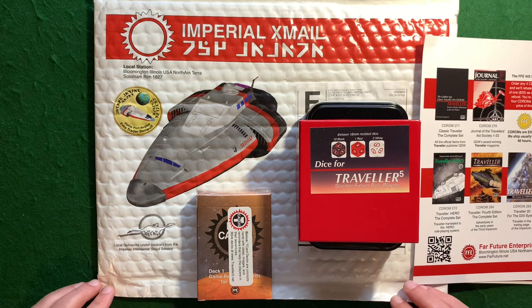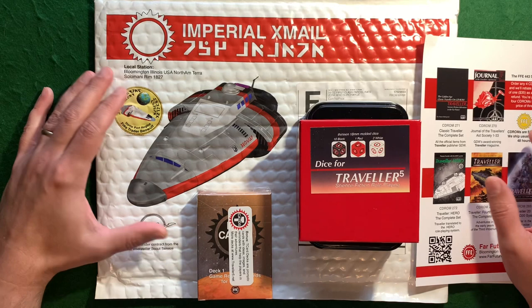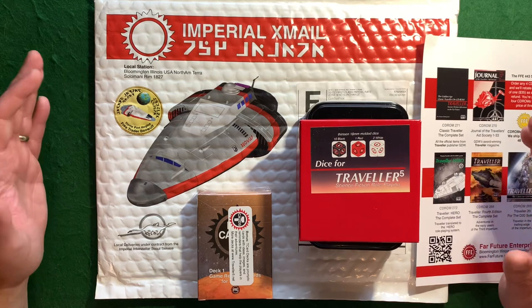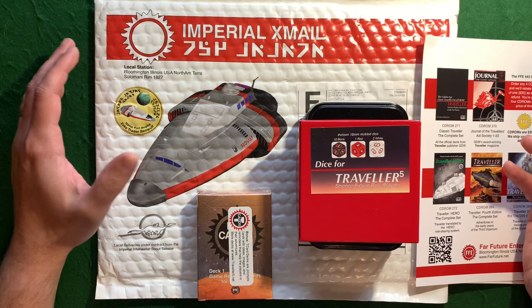It's normally supposed to be 13 dice — 18 millimeter — and you're supposed to get 10 black, 1 red, and 2 white D6s, which I can use for my pocket space game or any other D6 type game. I was very pleased to see that I got one of the Imperial X-Mail mailers with the Free Trader Beowulf cover. Just really neat — going outside what he had to do to send stuff out to people. 'Local deliveries under contract from the Imperial Interstellar Scout Service.' You got the cool coin, the local station. I was very impressed.